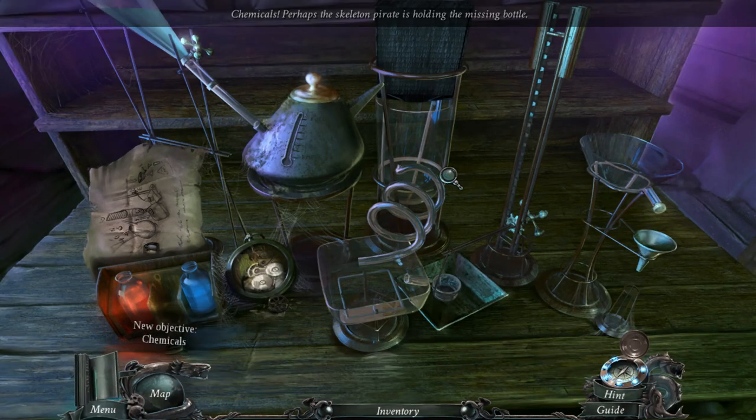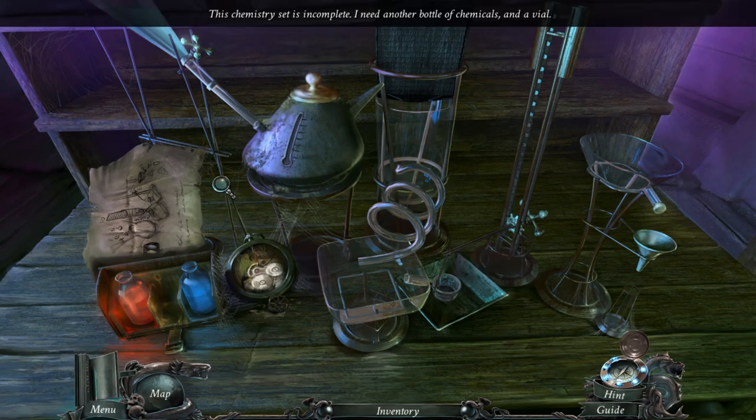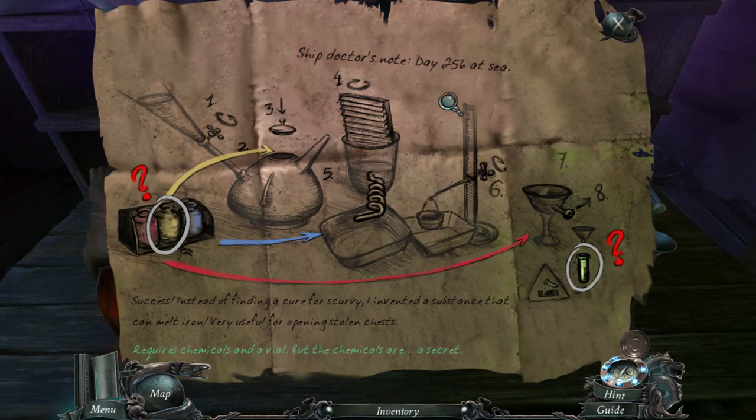I need to do some chemistry. Do I brew something? Oh, the bottle that dude was holding — that makes sense. Need the chemicals. Pop it in a teapot. Ship's doctor note, day 256 at sea: 'Instead of finding a cure for scurvy, I have invented a substance that can melt iron. Very useful for opening stolen chests.' That's actually pretty cool for pirates.